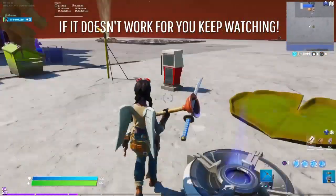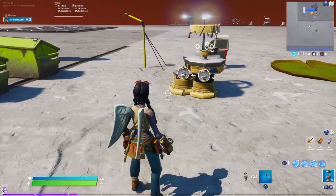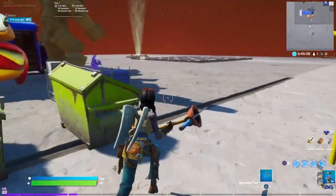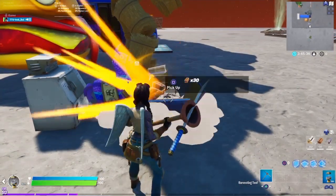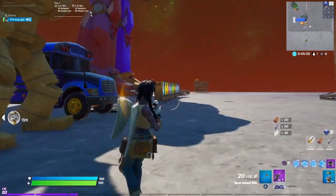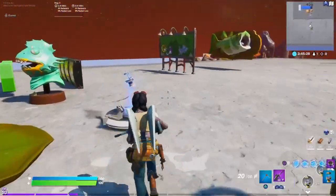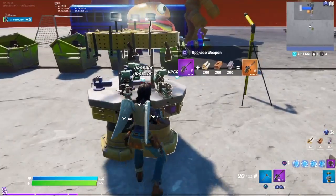And there we go, it's right there working. It does actually upgrade your items. Let's just see if there's anything here. By the way, this is an unreleased prop island that I'm using. I'm going to try to upgrade this weapon.